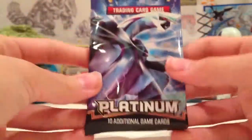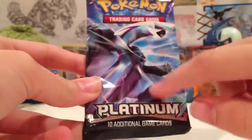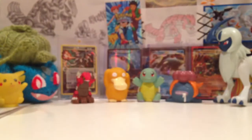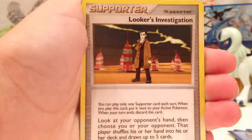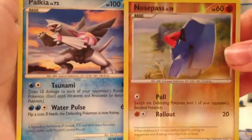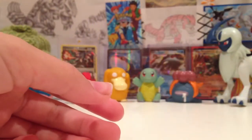Last pack. Probably haven't opened a base set Platinum pack in years, so super excited — I love the artwork. Let's see what we can get. Happiny, Walpole, Lotad, Armor Fossil, Vulpix, Zangoose, Booker's Investigation, Capcom, Nosepass, Ampharos. Great pulls from this blister. Do have that card though. Great pulls — with the Parian and Garchomp holos.